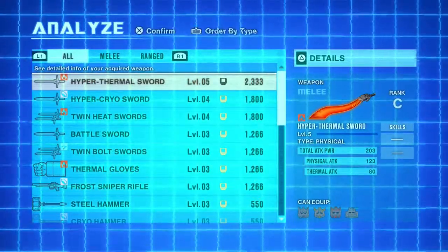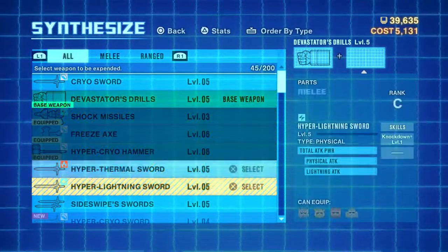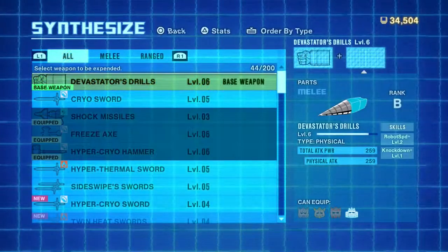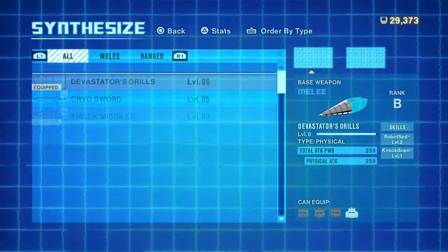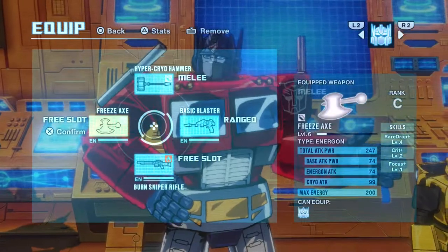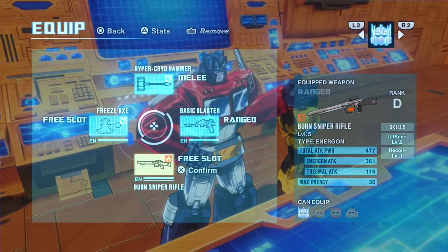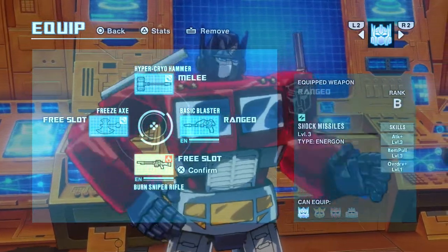I don't know if we even have enough cash to properly synthesize, but most weapons have a ceiling to their leveling up. For example, the burnt sniper rifle: level 5 is the highest the D rank can get. I don't know how it works with C and B ranks, but yeah — only level 5 for this. That's why getting new gear is critical.